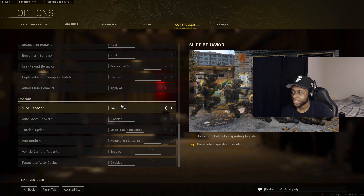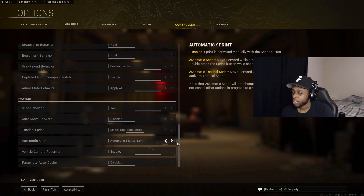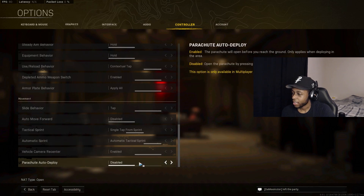Slide Behavior: Tap. Tactical Sprint: Single Tap from Sprint. Auto Tac Sprint: On. For Parachute Auto Deploy, set that to Disabled so you control exactly when the parachute opens — get as close to the ground as possible without breaking, which helps you reach loot faster.